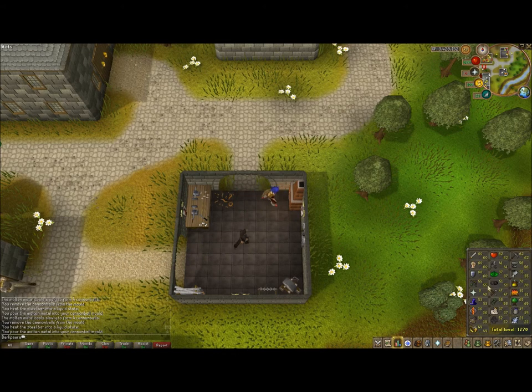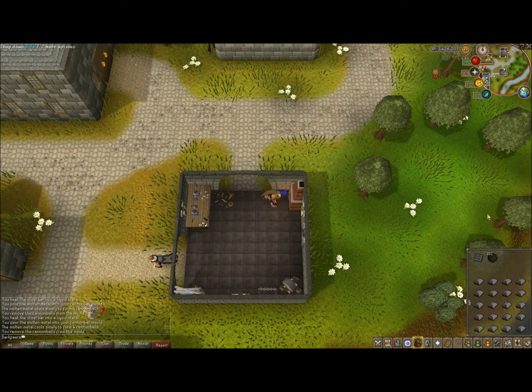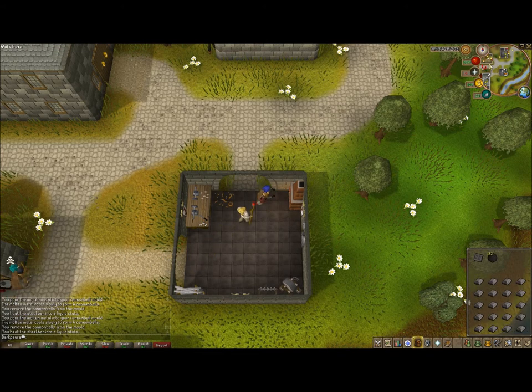My smithing is currently 56, and I have 10K XP to go to 57, which I should be able to get because I have 400 steel bars to smelt into cannonballs, so that should give me enough to reach 57.